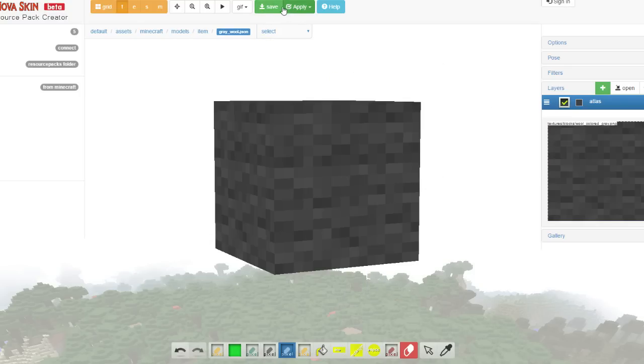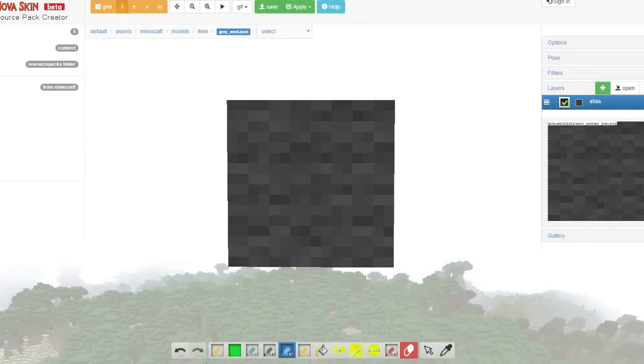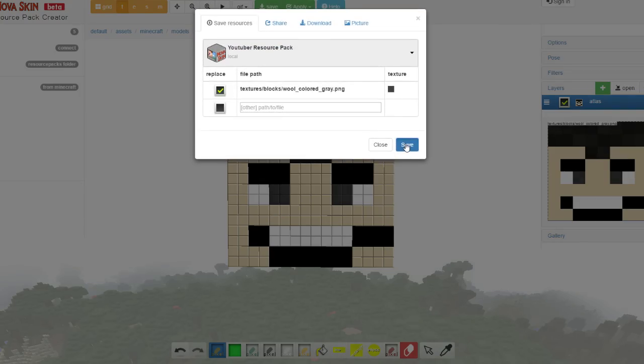Someone suggested that I do Markiplier as grey wool — I haven't got a grey wool skin yet. I didn't actually know Markiplier had a Minecraft skin, but apparently he does. So we're gonna do that for grey. That is apparently Markiplier's skin — quite terrifying if I do say so myself. Let's save that.